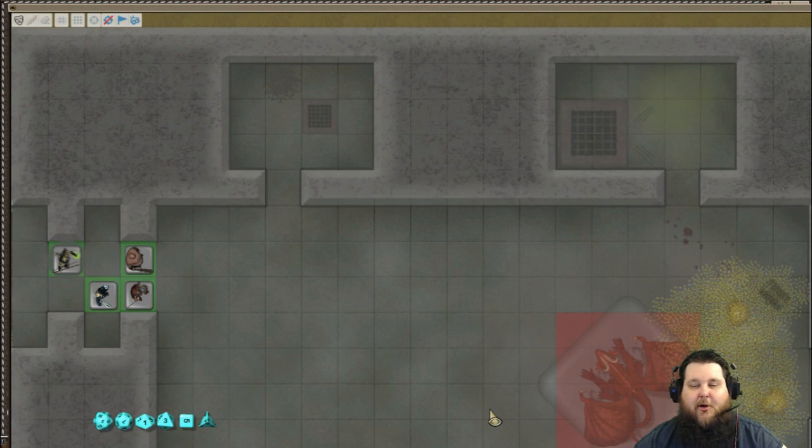All right, everybody. That's how you use the Fog of War feature in Fantasy Grounds. Please feel free to leave a comment down below — maybe you do it a different way. Also, if you enjoy the video, please like it and share it. If you enjoy the content on the channel, please subscribe to the YouTube channel. And until next time, I'm Dave. Happy gaming.